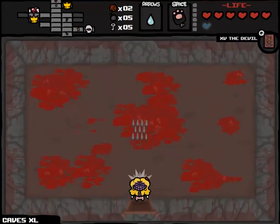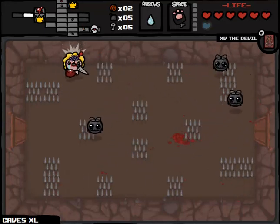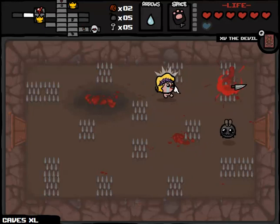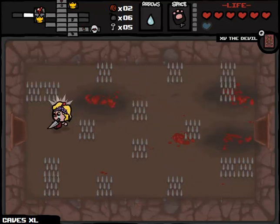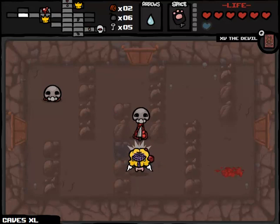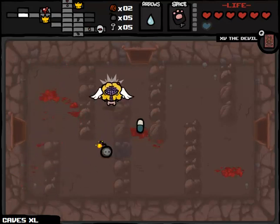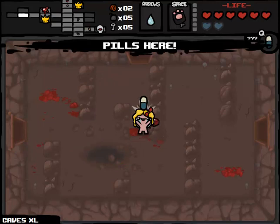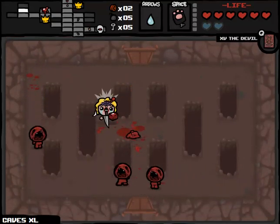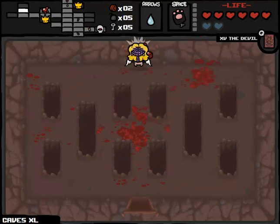I seriously can't believe that we're amassing so little money in so much time. Now we are up to — once I use Guppy's Paw — I'll have at least 18 spirit hearts, which is really good. And once you get one deal with the angel room, you tend to get more. So it's always possible, maybe we pick up something like the miter, which would be unbelievably useful. We've got a pill. HP upgrade would be incredibly valuable, worth the risk for potentially getting an HP downgrade. Tears down — not a huge problem. We are still only at two cents.